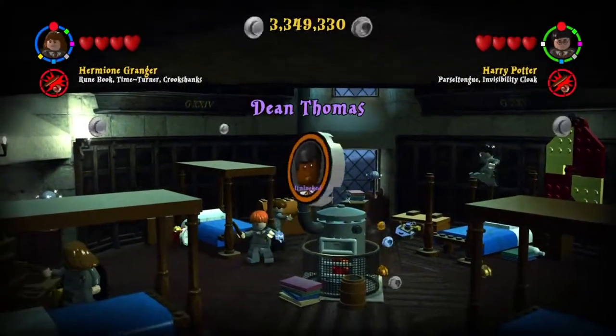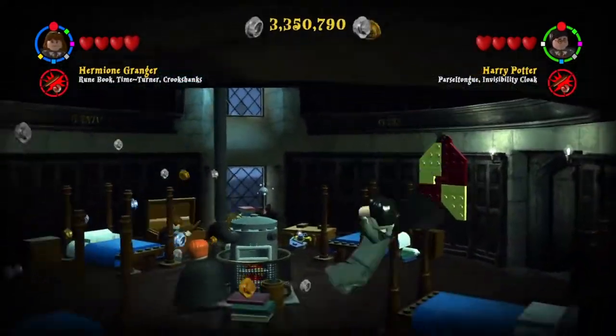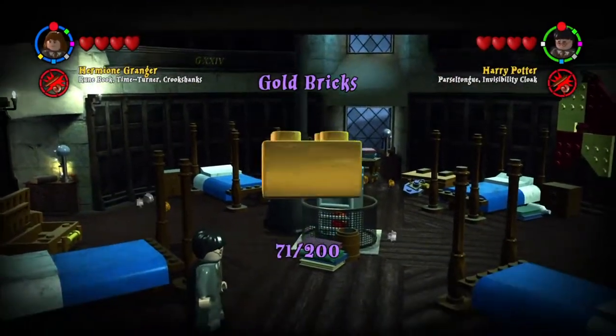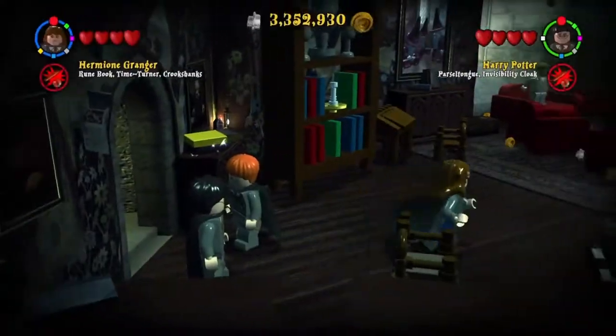First what we do is we go on that clock and we actually go back in time. We're gonna unlock this character token by shooting the case. Then there's a box in the back, we're gonna shoot that and actually jump inside of that, so we get a gold brick. And that's all the collectibles here that we are gonna get for now.